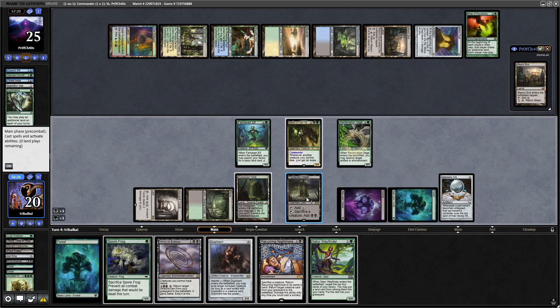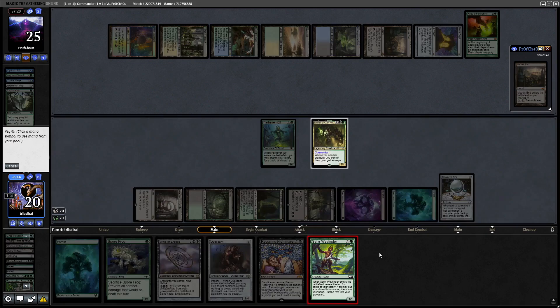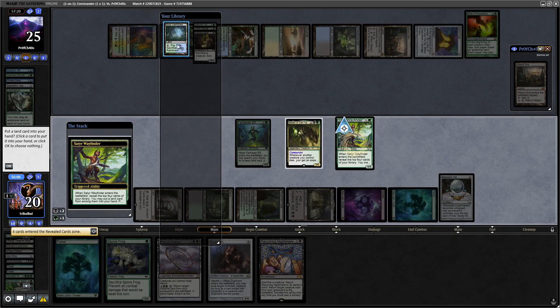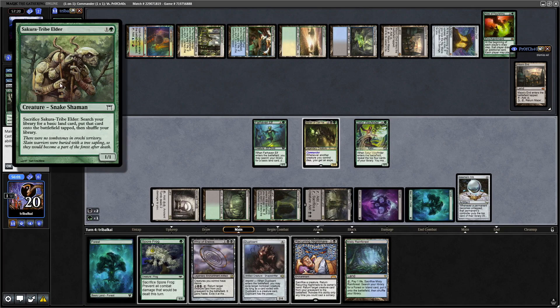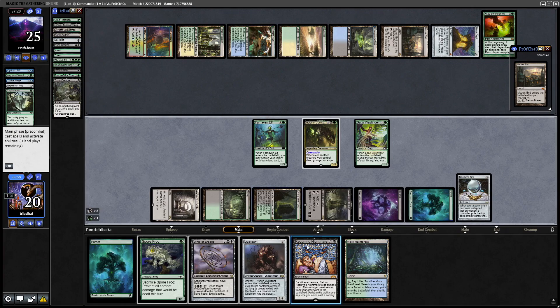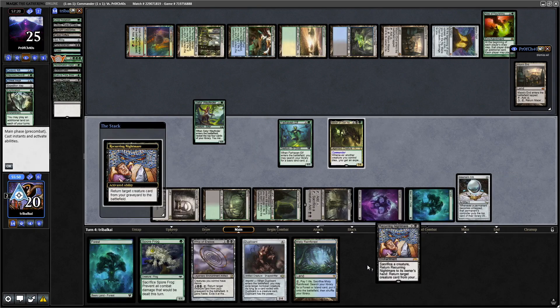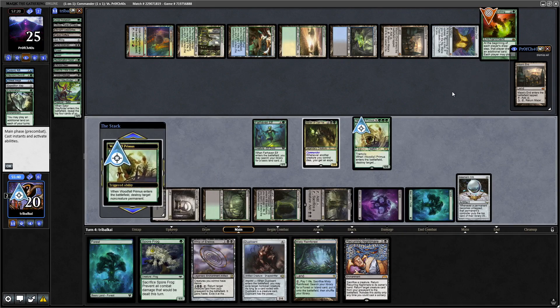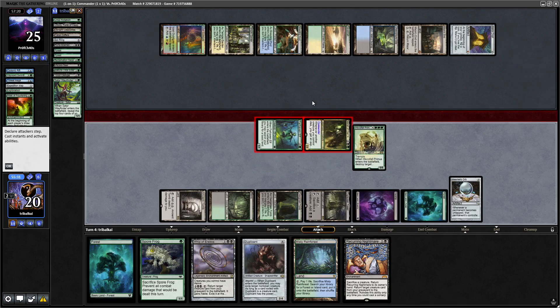If we sacrifice the Reclamation Sage, I want to reanimate it with the Recurring Nightmare to get an Experience Counter. We'll go for Sator Wayfinder to see if there's anything else we want to reanimate - actually I think we go Woodfall Primus. We put a land into hand, put some stuff in our graveyard - Viscera Seer, Sakura-Tribe Elder, Toxic Deluge. Let's go for Recurring Nightmare, grab ourselves a Woodfall Primus, get rid of the Sator Wayfinder, and we will kill off the Rites of Flourishing because it feeds too many cards into our opponent's hand.